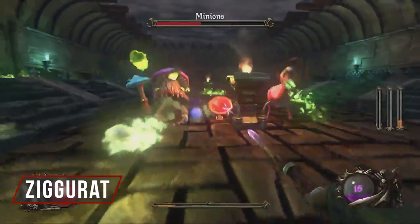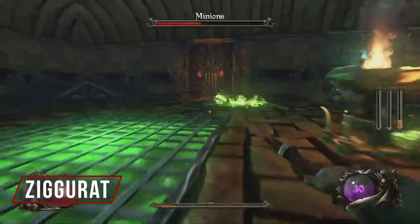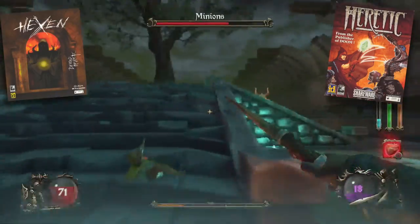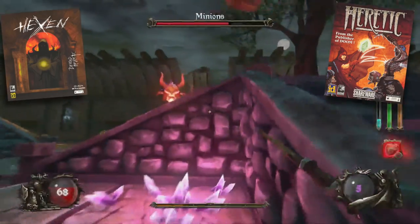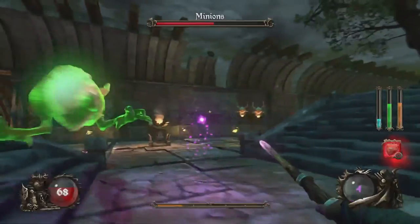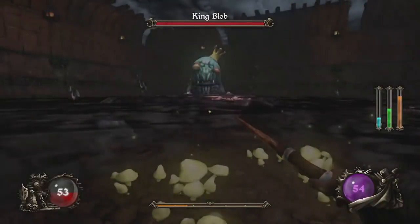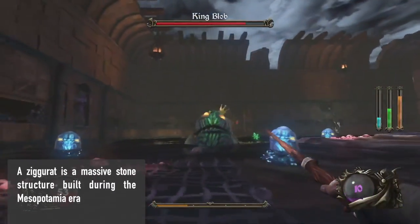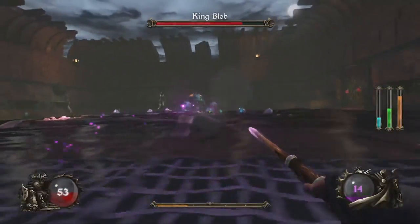Next up is Ziggurat. This is a first-person dungeon crawling game, inspired by classic first-person shooters like Heretic and Hexen. Back in the 90s, those two games stood apart because instead of primarily using guns, you use magic to destroy your foes. In Ziggurat, the levels are procedurally generated, meaning no two playthroughs are the same. The game is somewhat rogue-like in that you are meant to die — a lot.